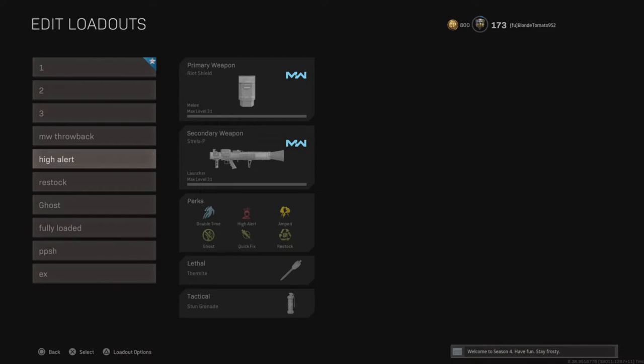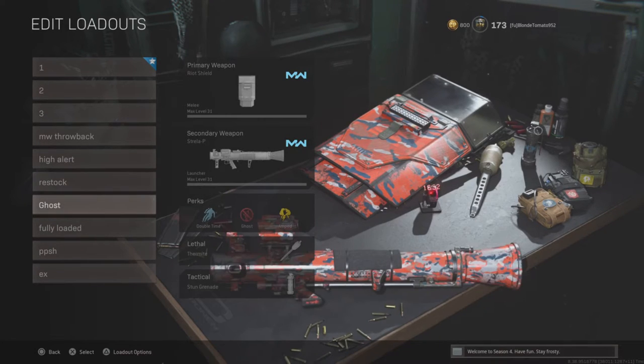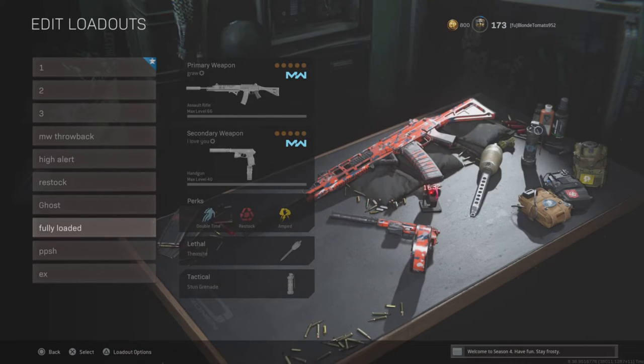For all my secondary classes, the perks are High Alert, Restock, and Ghost.